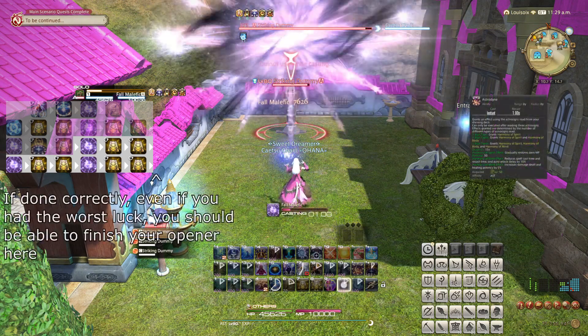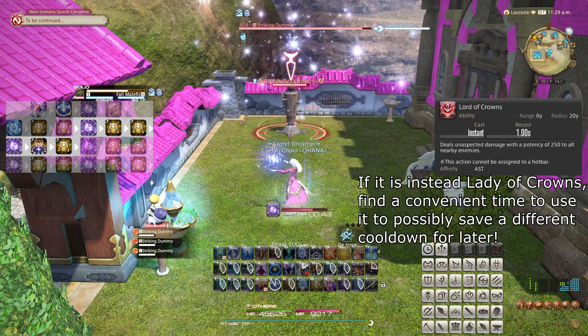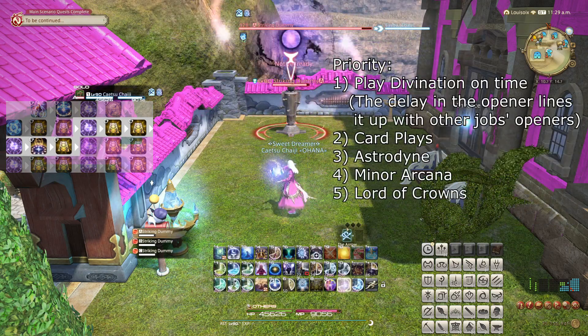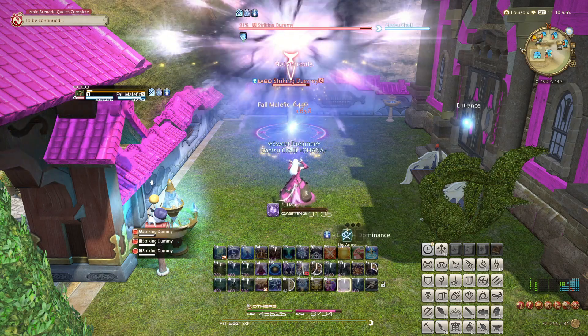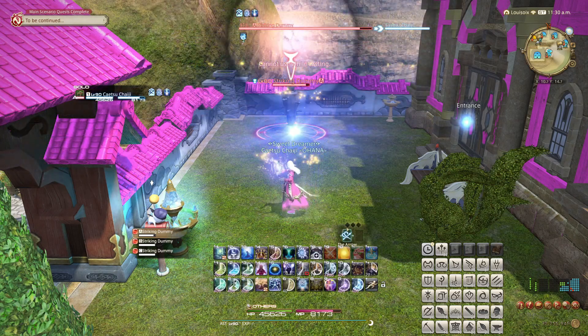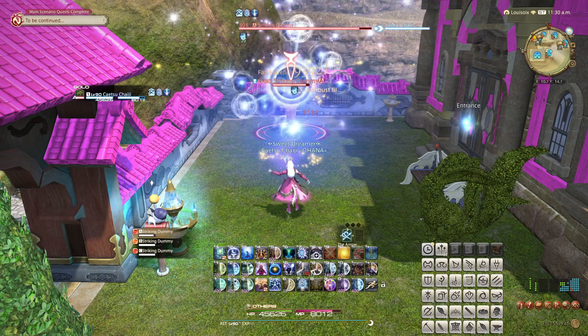All three effects always last 15 seconds, and Astro Dying has no cooldown. As such, whenever you have played three cards, you can use Astro Dying. Gravity's mana cost has been reduced to be equal to Malefic, so using Gravity repeatedly will no longer cause any bigger mana issues than regularly attacking.